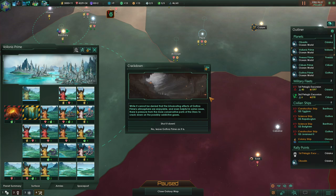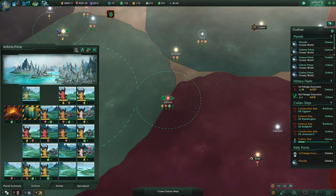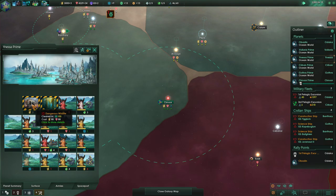Crackdown event — while it cannot be denied that the intoxicating effects of Gothra Prime's atmosphere are enjoyable, and even helpful in some cases, there is pressure from the more conservative parts of the starryu to crack down on the possibly addictive gases. Leave it as it is — I wanna see what happens. Clear tile here.